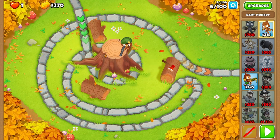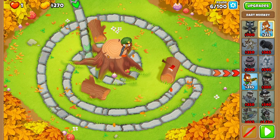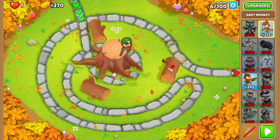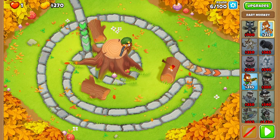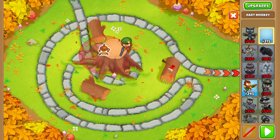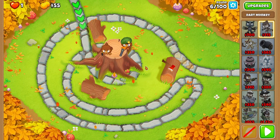Next, we're going to want to place a Dart Monkey on this crack, and we're going to want his right foot, looking down on top of him, to be touching the tip of this crack here. Somewhere right around there should be good.